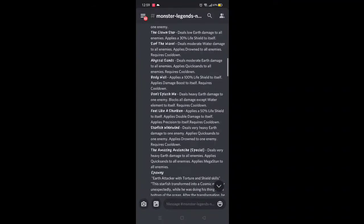Body Wall: applies 100% life shield to itself, applies damage boost to itself. That's a very good skill, but again it's a setup — you're gonna need an extra turn monster.